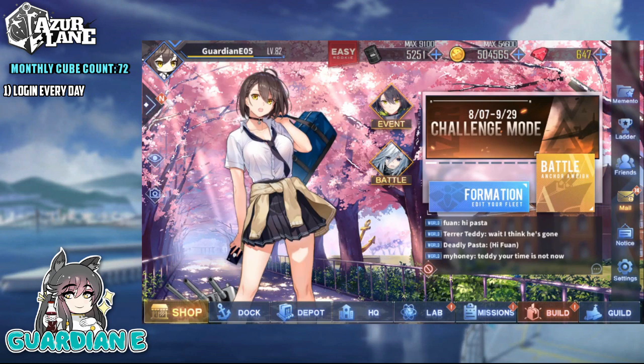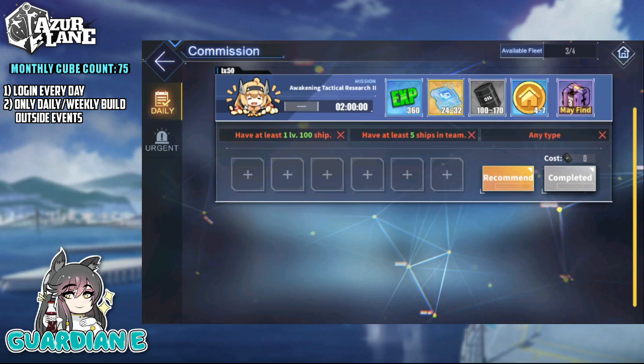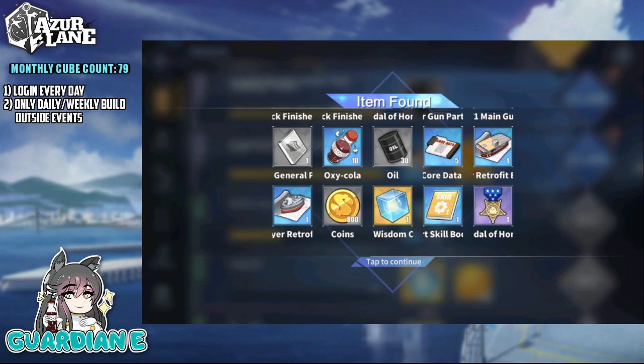Number two: restrict your cube spending to one per day outside of limited event banners — light construction only. This will complete a daily mission. You spend a cube, you gain a cube. It's more or less one free summon per day. Then on Sunday, do three more constructions to round out the weekly mission that will give you six cubes.